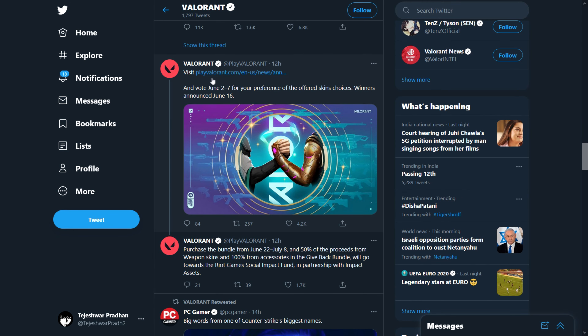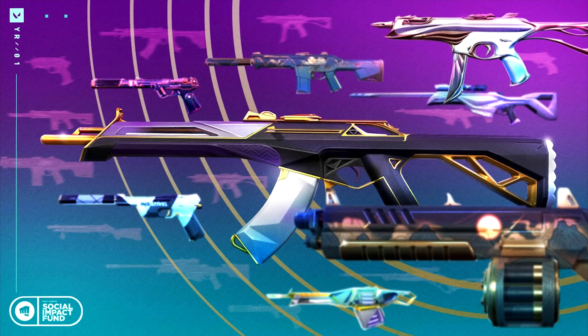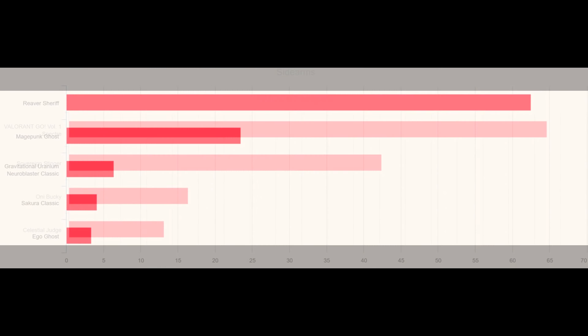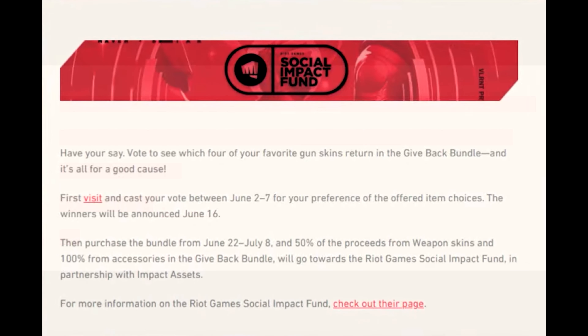Voting for the Give It Back bundle is active from 2nd June to 7th June. Hop on to the link given below in the description to get a chance to choose which weapon skins should be present in the Give It Back bundle. The highest cumulative votes will decide which skins will be available in that bundle. The winners will be announced on 16th June.